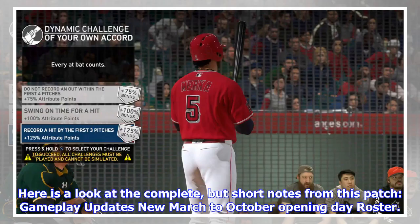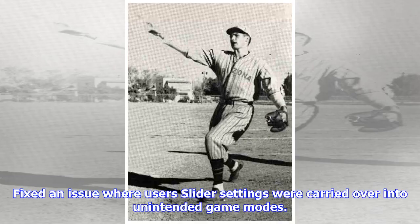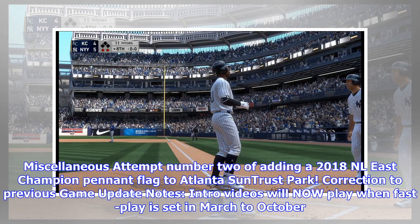Here's a look at the complete but short notes from this patch. Gameplay Updates: New March to October Opening Day Roster — all newly initiated March to October campaigns will now use this roster. Fix for an issue where users' slider settings were carried over into unintended game modes. Miscellaneous: attempt number two of adding a 2018 NLE's champion pennant flag to Atlanta SunTrust Park. Correction to previous game update notes — intro videos will now play when Fast Play is set in March to October.